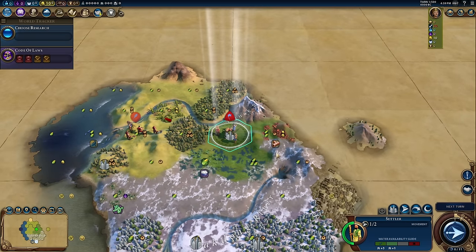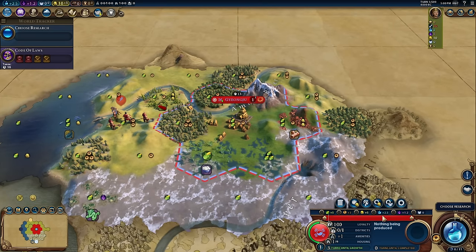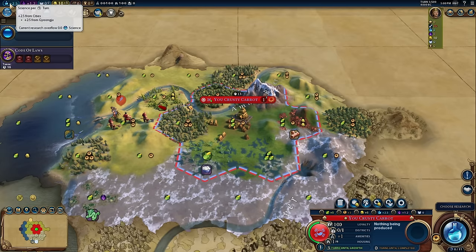The nice thing about this is that I can settle on turn one so we can get going with the game as soon as possible. Today's city names for this lovely guide are going to be inspired by another thing I'd like to teach you all — how to mildly insult your loved ones using items you may find in your kitchen. 'You crusty carrot' — that is a classic example. Just keep an eye on this guide, I will teach you more wonderful kitchen-related spurs. 100 science by turn 100 — we've got 2.5 of that already.